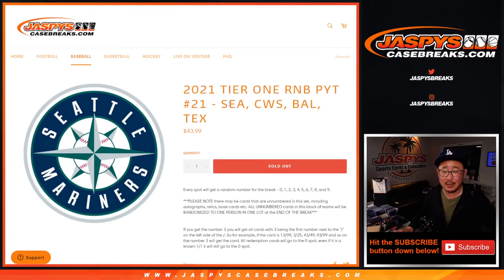Hi everyone, Joe for JaspiesCaseBreaks.com with a multi-team RNB, random number block for Pick Your Team 21, Tier 1, 21.